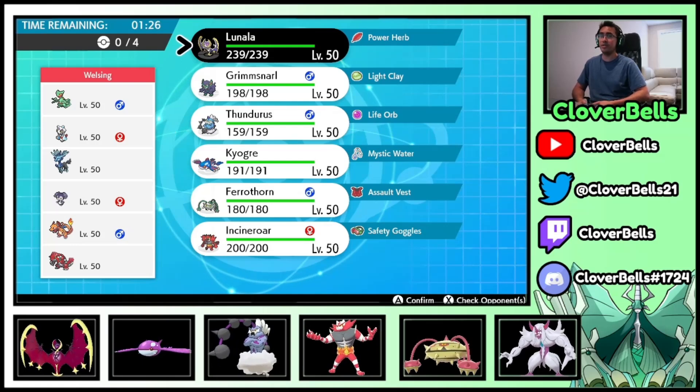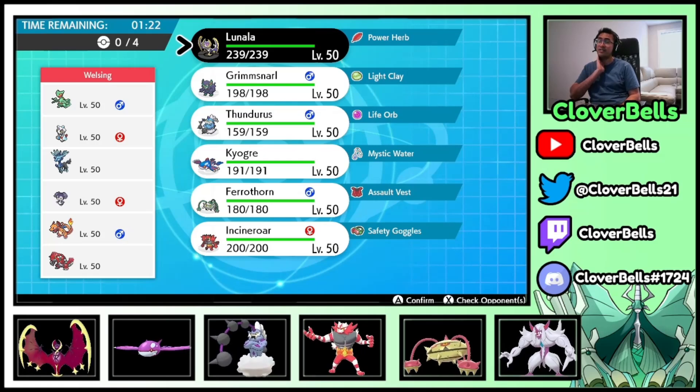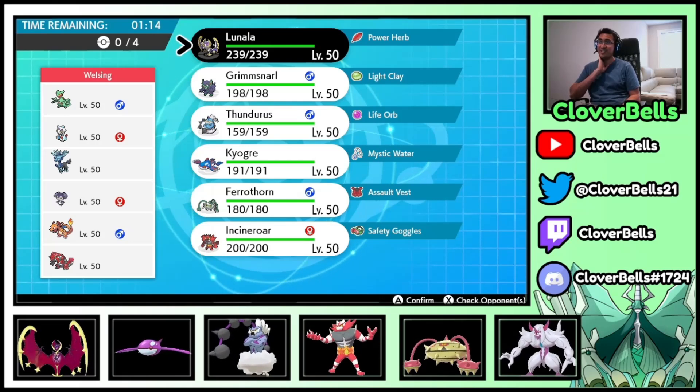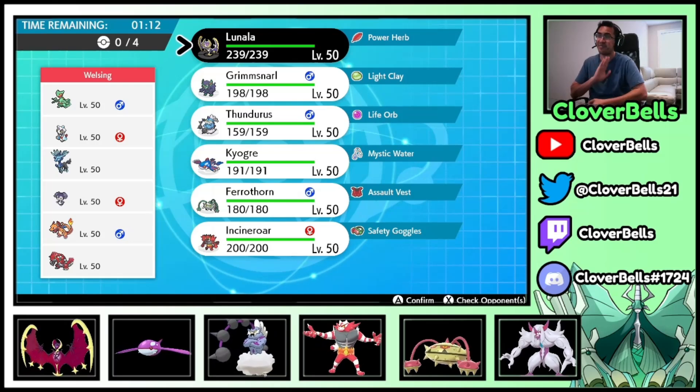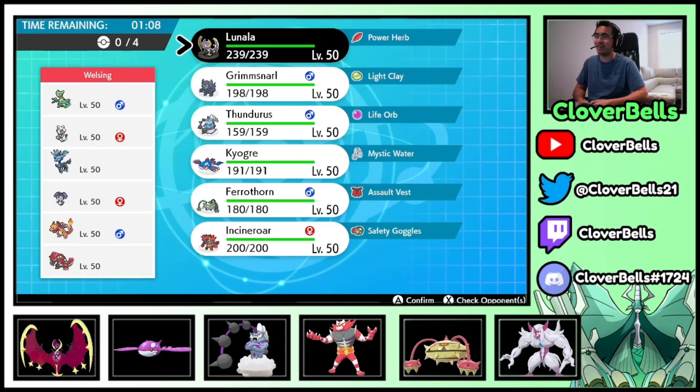What in the world is this? Oh no — this is Ice Shard and Unburdened Sceptile, isn't it? And it's Weakness Policy, right? Yikes — and he's got the Xerneas core with Indeedee. That's the correct way to do it. Oh no, how the heck do I beat this? Kyogre can do well, but there's a Sceptile there.